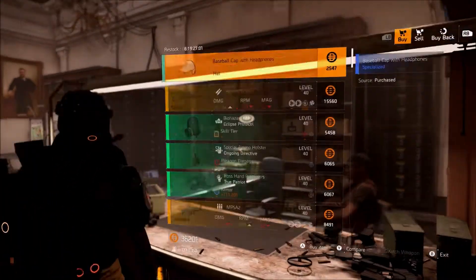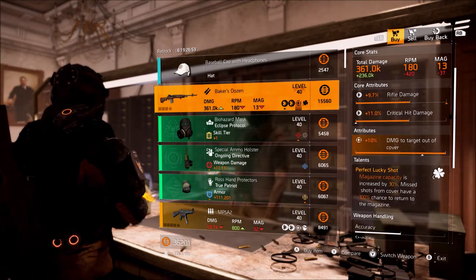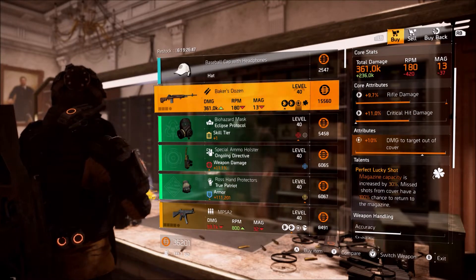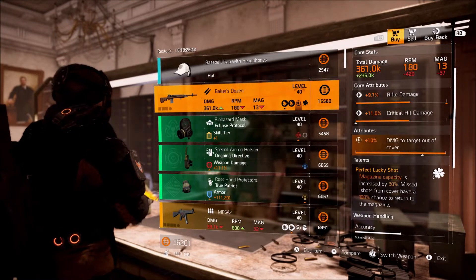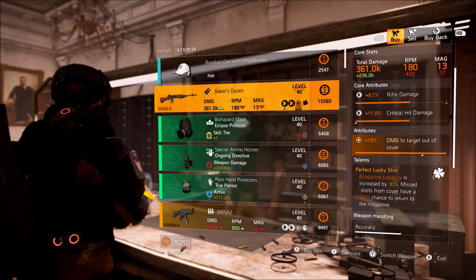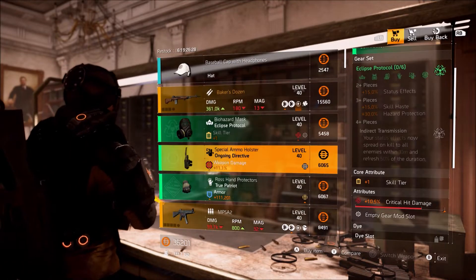Here's the Clan Quarters. This week they're selling the Baker's Dozen. If you guys do not have this weapon, I highly recommend picking this one up. It's one of the most used rifles in the game. It has max damage, charge off cover, and you can max out critical hit damage or rifle damage with the optimization station. You get one roll on this which you can make max for critical hit damage or rifle, then use optimization to max out the rest, giving you a triple stat perfect weapon. Highly recommend picking up, especially if you're a new player.